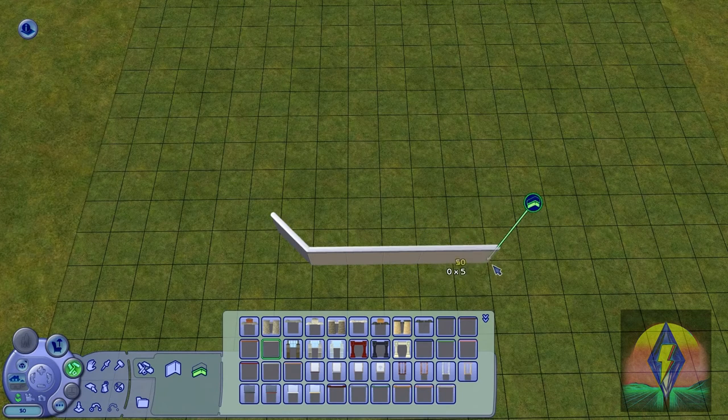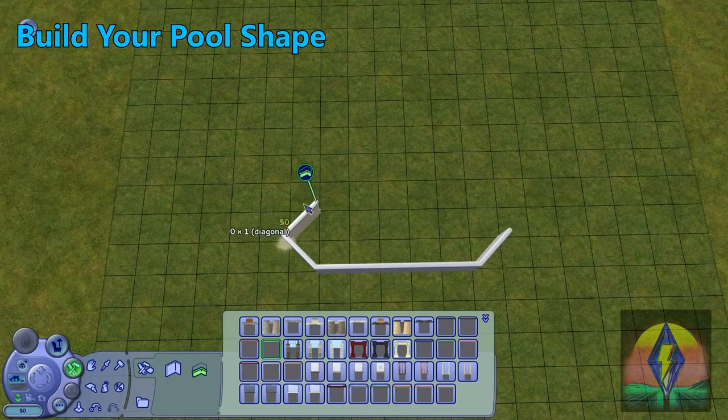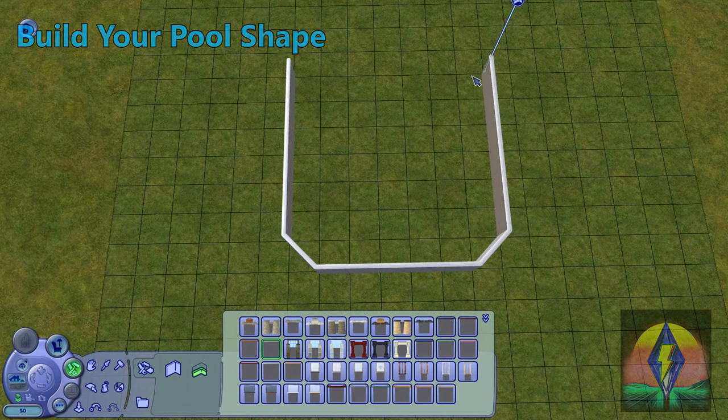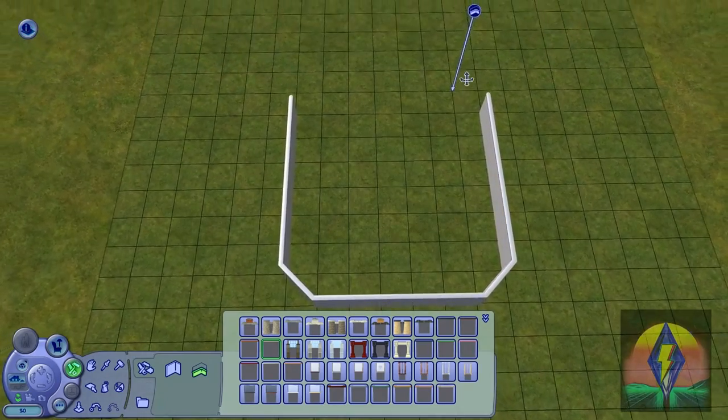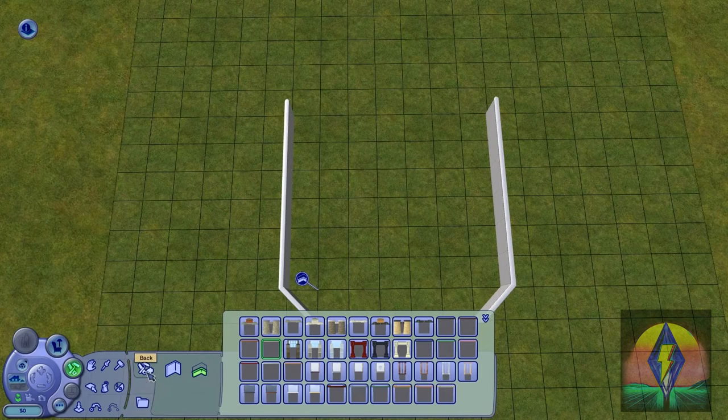Go ahead and build the shape of your pool. You want to make sure that the width of your pool is at least five tiles wide. This way you have enough room to place your diving board and your ladder. The length of the pool is not very important, so you can make the length however long you want — just leave enough room for your house, unless you're building a community lot or a gym or something along those lines.